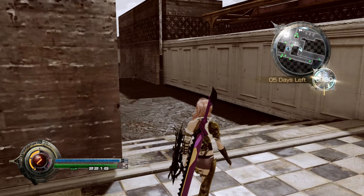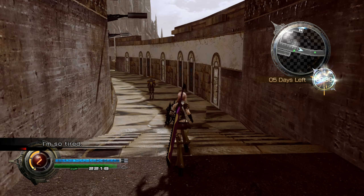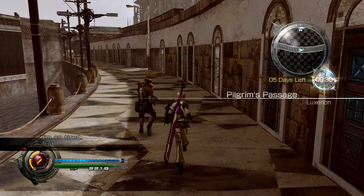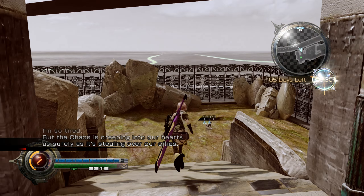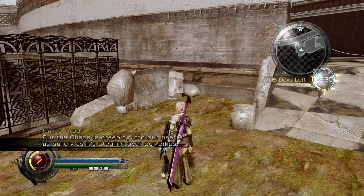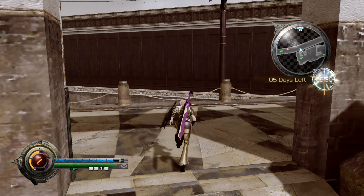So let's try to find the other code. The chaos is creeping into our hearts. Let's get moving. Another side quest — I guess we cannot take it on right now.